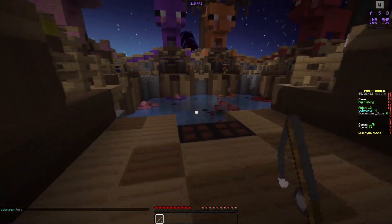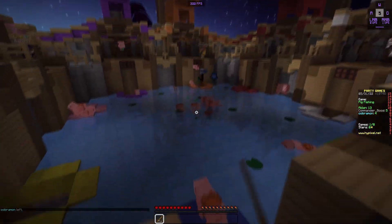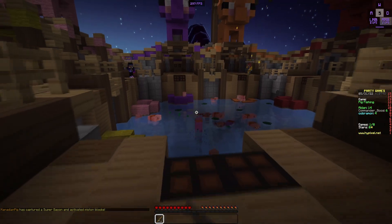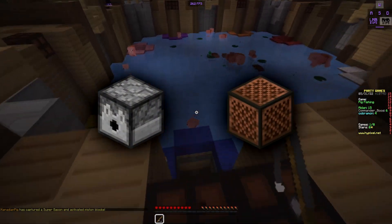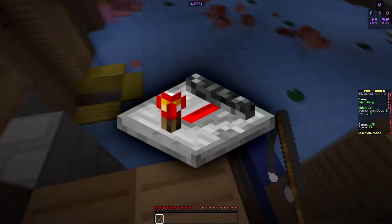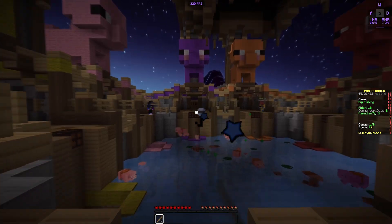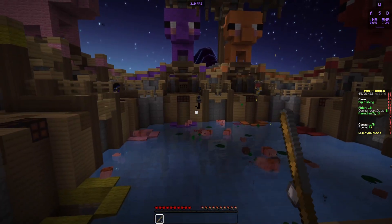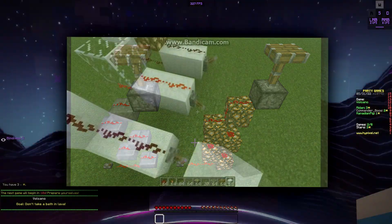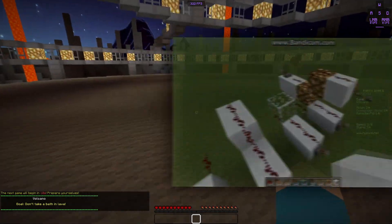It wasn't until Beta that we saw Redstone start to become the complex and captivating community we have today. Beta 1.2 brought both dispensers and note blocks to the game to create traps, music, and much more. Beta 1.3 finally gave us repeaters, getting rid of the old inverted signal strategy for carrying Redstone power a long distance, making things way simpler. Beta 1.5 brought some special rails, and then Beta 1.6.6 modified Glowstone so that it could send power upwards diagonally — which made no sense, but opened the gates for a lot of vertical machinery, memory circuits, logic gates, and much more on the technical side.